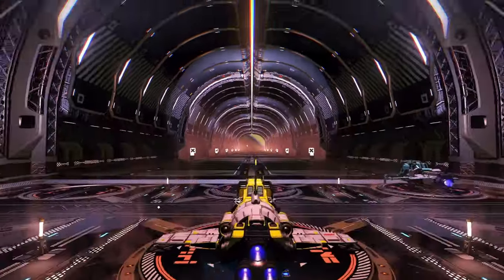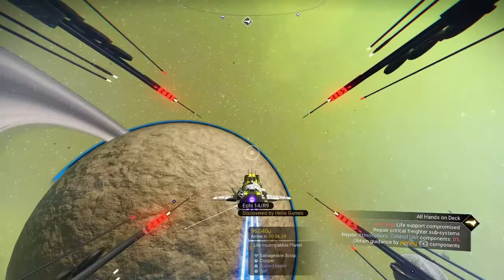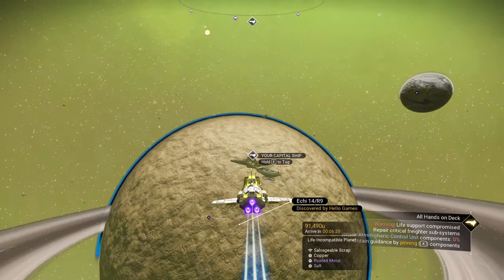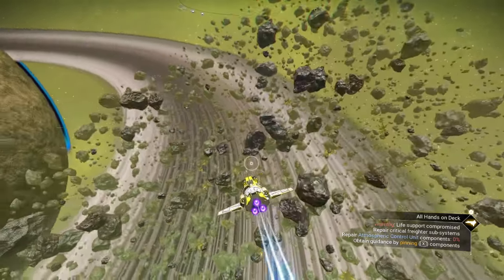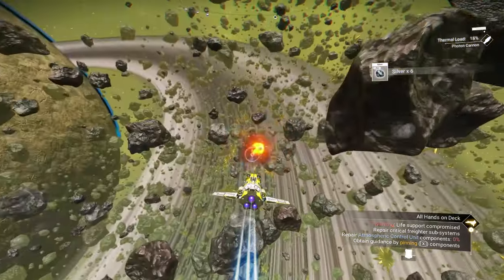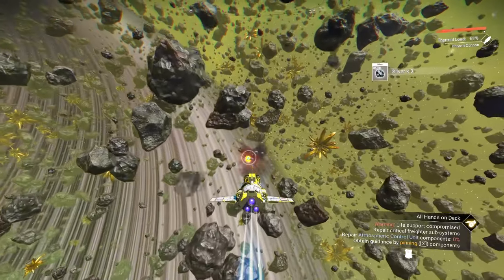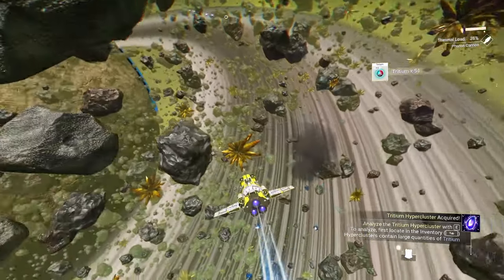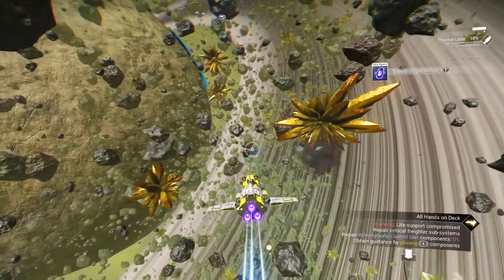Let's head back to our freighter and get some things fixed. There it is. Let's orient to land properly. We've got some asteroids right there — why don't we knock out another milestone? Now your weapons are weak — you don't have any supercharged slots. Try to aim for the smaller asteroids if you can. You need to get 50 of them, so it takes a little while, but you get some nice resources out of them. Avoid the star-shaped ones — they're just platinum and not much use.